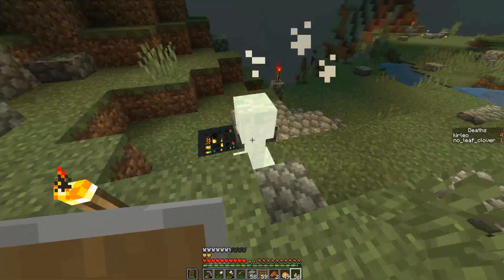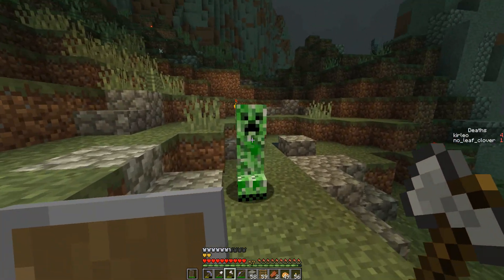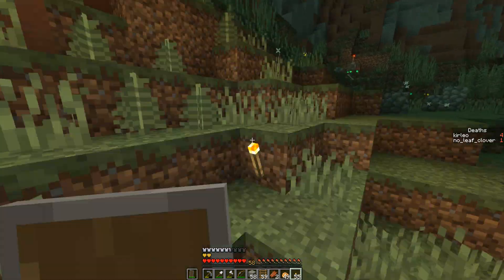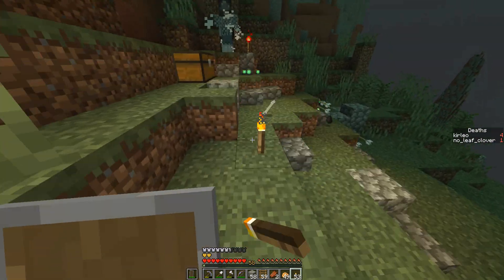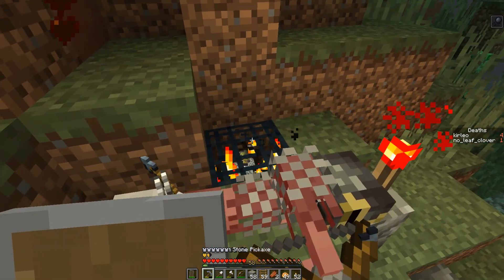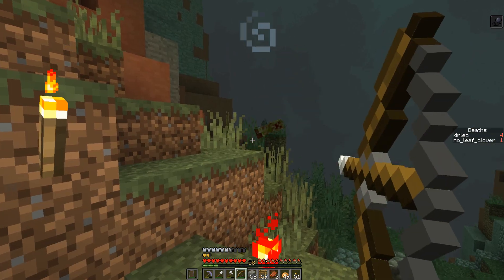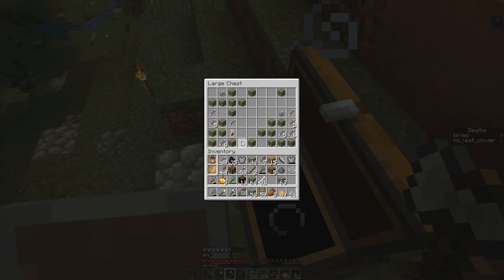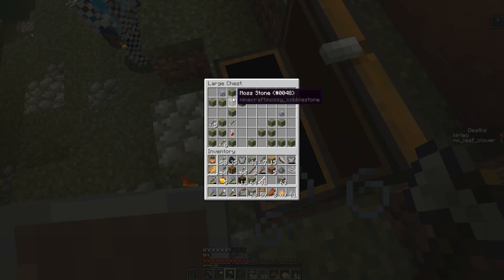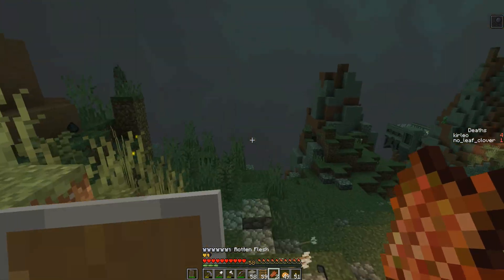Oh, creeper spawner right here — definitely want to get rid of that. Unless you want to farm TNT, now that you have sand. This guy has not an axe but a bow, so I don't care about him. Could have sworn a shield was up but I guess not. More arrows of course — feels like all the chests in this map have arrows in them. Slowness. Strength I guess is not bad.